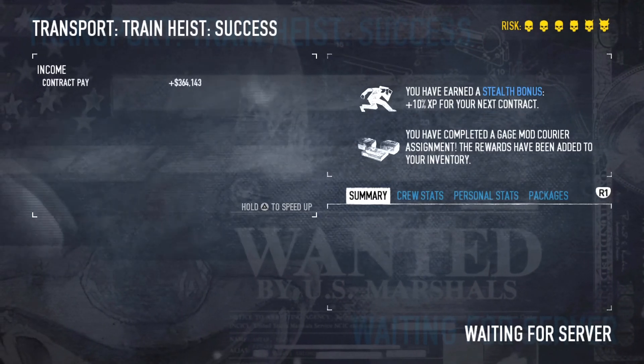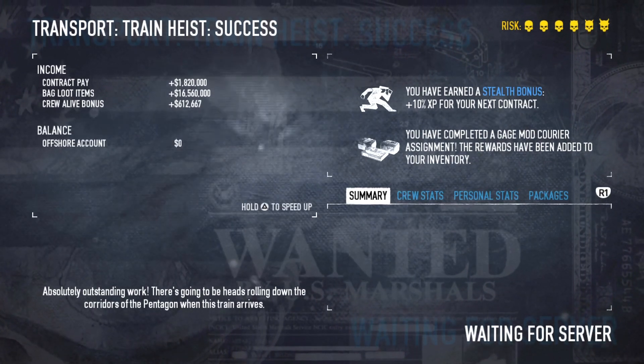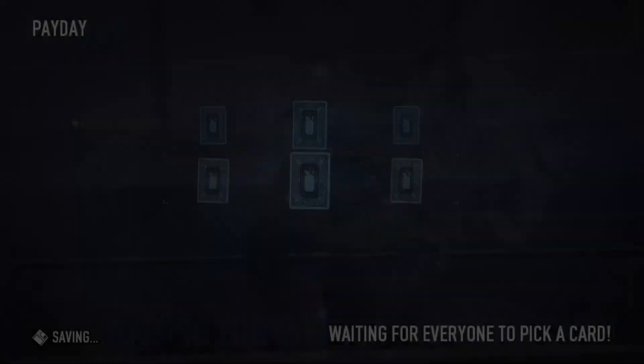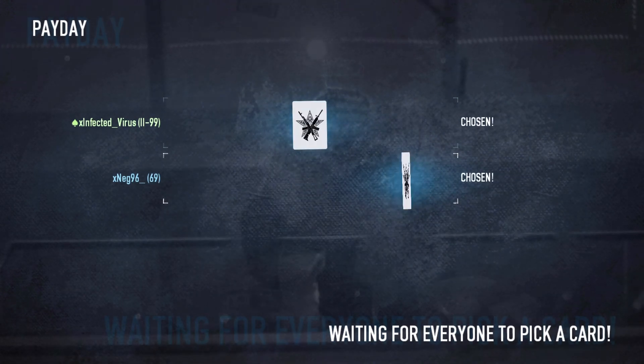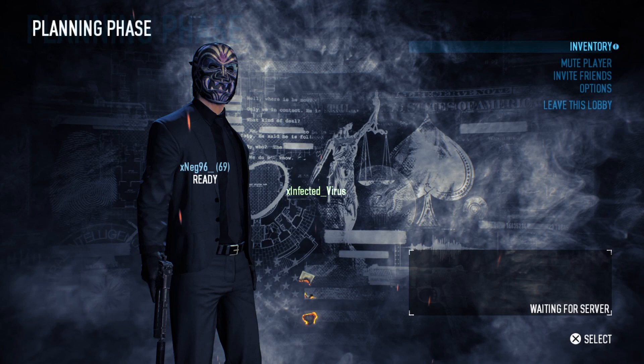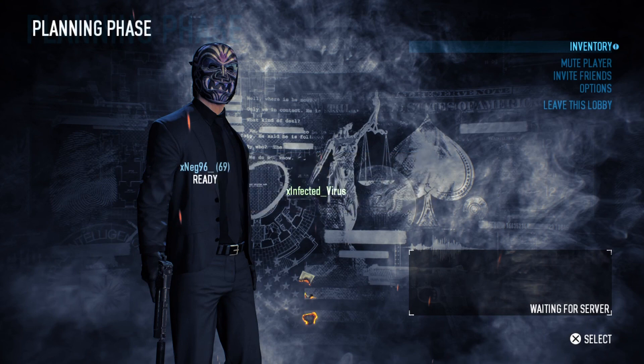And there you have it — the Train Heist completed in full stealth on Death Sentence, the hardest difficulty in the game. It can be done in full stealth and it's really fun working together as a team to avoid the guards. I hope these strategies helped and gave you more insight on running full stealth on this heist. I'm Neg96 — if you liked the content, hit that red subscribe button and stay tuned for upcoming videos. Stay safe and stay responsible.